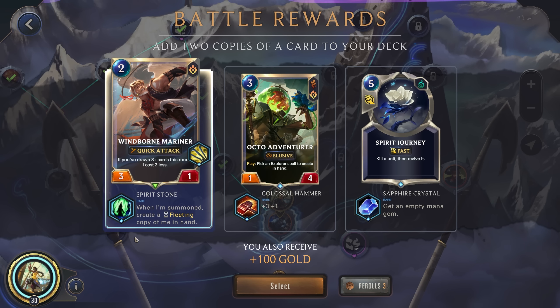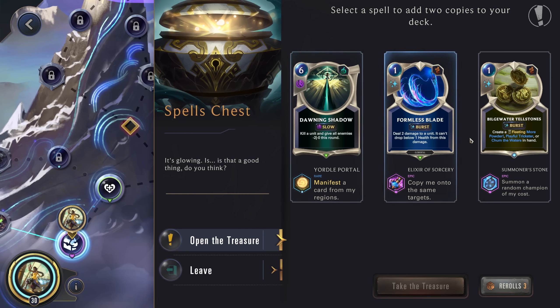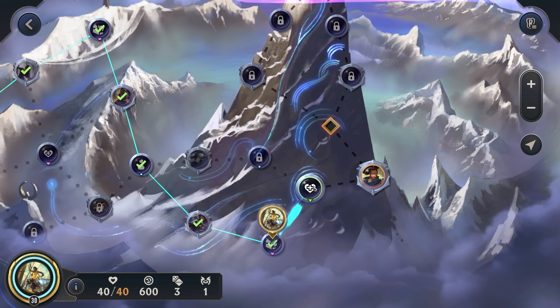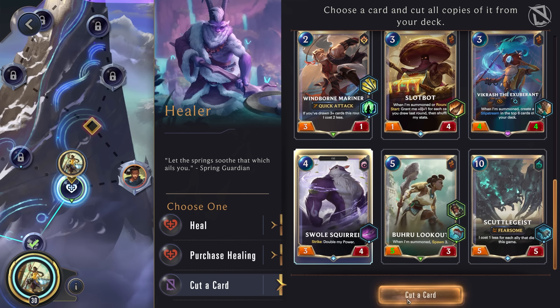Spirit Stone — because normally you're playing it for free anyways, so you just play an army of these. Solid. I think we'll go for this just because playing more spells will give our Neela more stats. Let's cut that — Soul Squirrel, never really playing that.